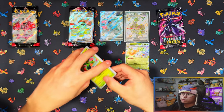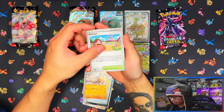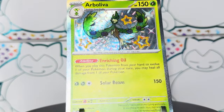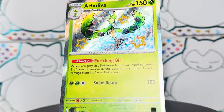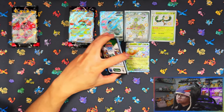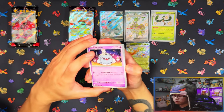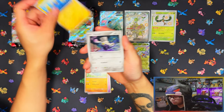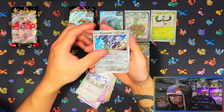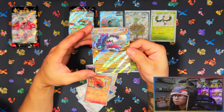In these last three packs, I'm hoping for hits — maybe a baby shiny. I think I see one — yes, baby shiny! I know you can get double rainbow from this set but I haven't seen a single one. The only thing I haven't pulled so far, and I have a feeling I won't today, is a gold card. After this video I'll have opened about 100 packs and not seen a single gold card. Great Tusk tin was nice — four hits out of five packs.